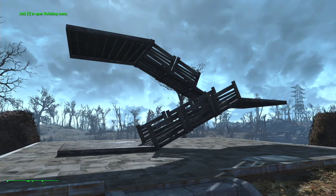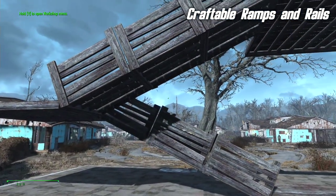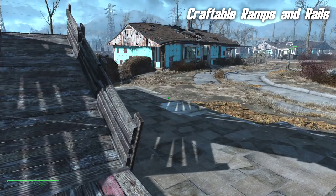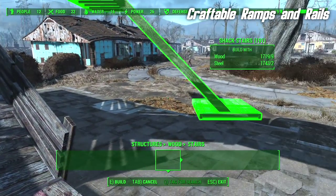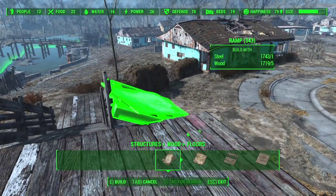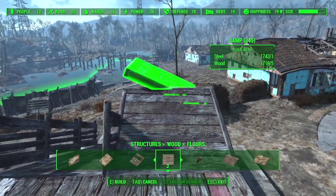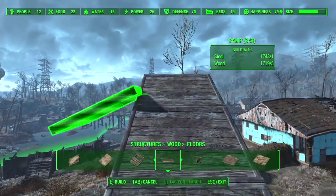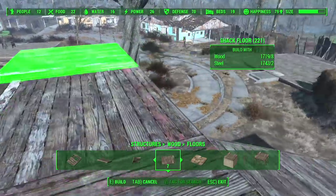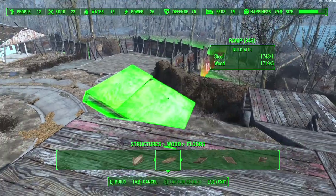The next mod provides something I didn't realize we needed, but once I've seen it I realize we do: ramps. In the vanilla game, you can make flat floors and you can even make stairs, but you can't actually make ramps — and that's what this mod does. It just adds sloped pieces. I will continue on my little project here, getting to the sky. As you can see, it fits really nicely with the flat pieces as well, so I could start another floor up here and then go back to the ramps. There are a variety of different ramps if you want different flavors.